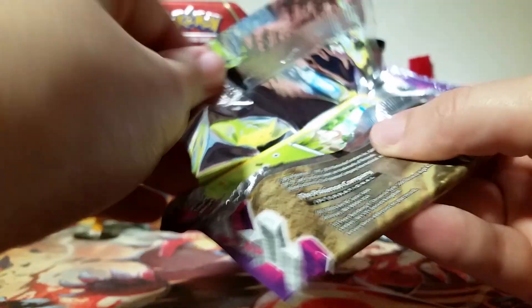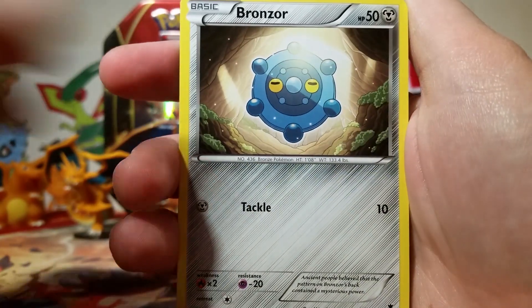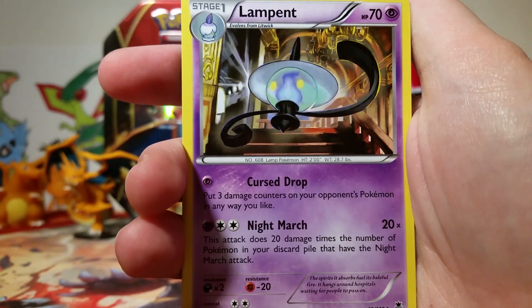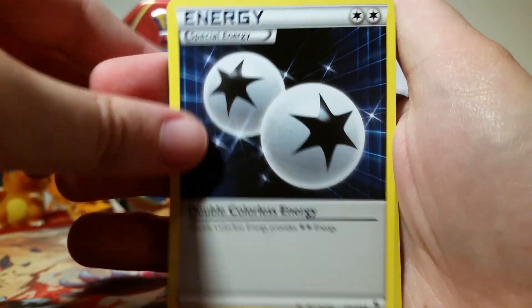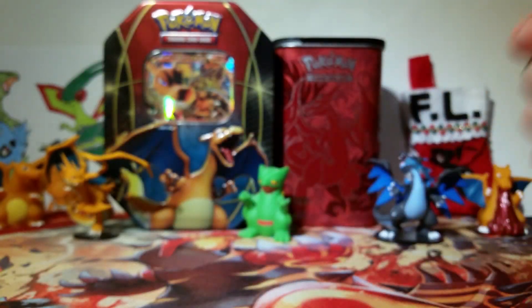I'm still looking for the Silver Dialga, so that is what I'm hoping for here. Maybe this tin with its magical earliness will give me a Silver Dialga, but let's see. So we've got a Shelmet, a Dino, a Bronzor, Krabby, Goomy, Professor Sycamore, Lampent, Double Colorless Energy — we've got some competitive stuff here — a Skarmory, and then our Rare is a Pachirisu.